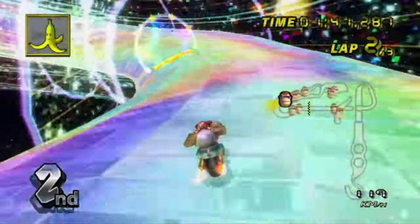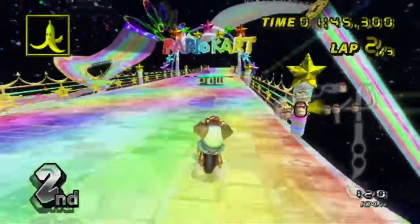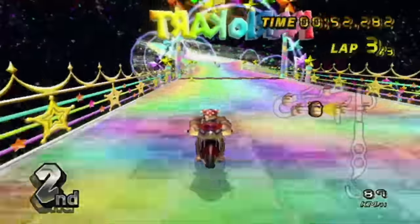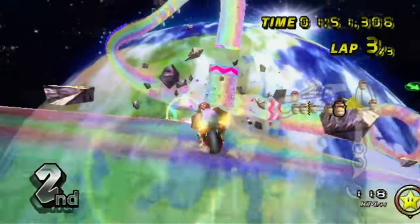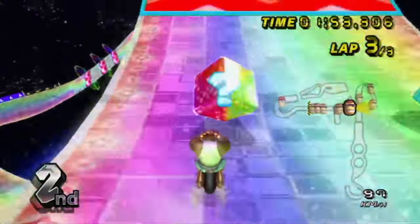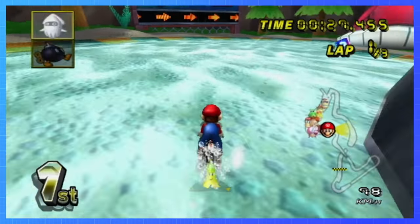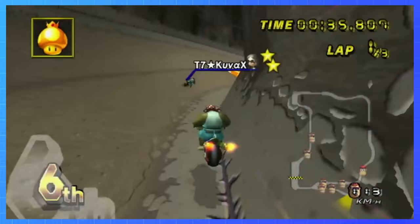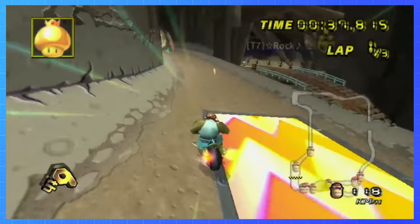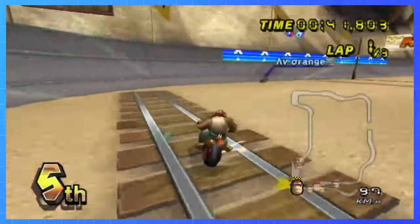If you've ever played in a decent online room, you've probably eaten a fair share of backspams and traps already. But did you know that there's a metagame that's played whenever a trapping battle starts? Today we're covering how to use items properly when in the front, or if you're in the back, how to avoid them. Trapping is a skill in Mario Kart Wii when players in the front place bananas, fibs, or if the opponent is close enough, backspam greens, reds, or bombs in places that are very hard to avoid, normally around blind corners.